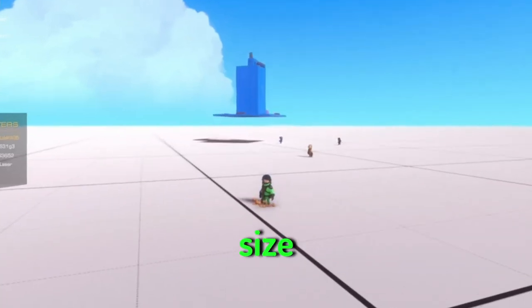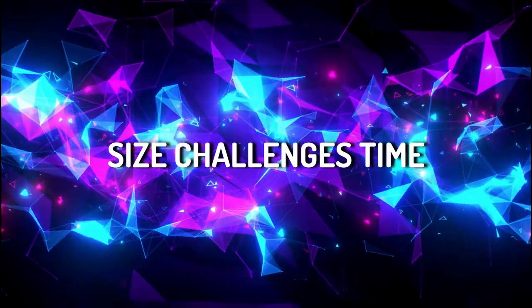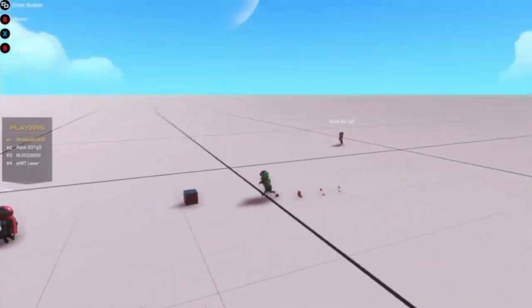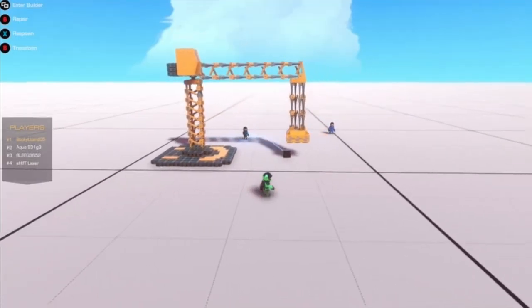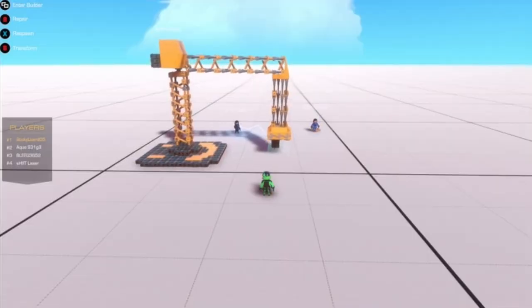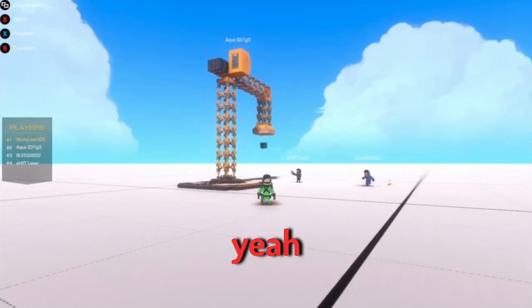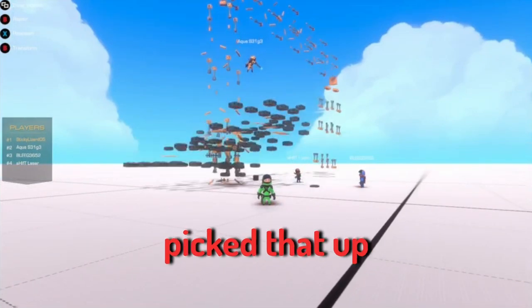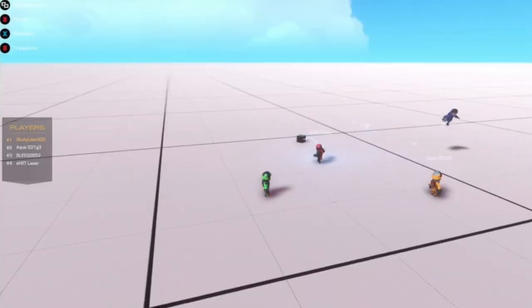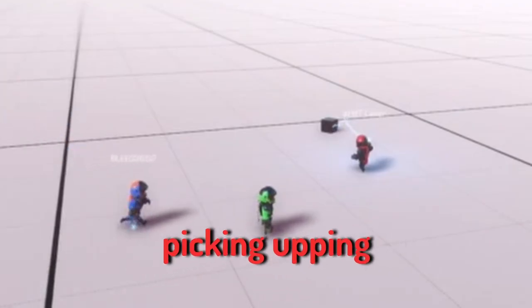The looks category is done, and now we move on to the size category. The challenge is whether the electromagnets can reach the block. Aqua goes first and successfully picks up the level one block, doing a little spinny spin. There are three stages: not successful, somewhat successful, and very successful.